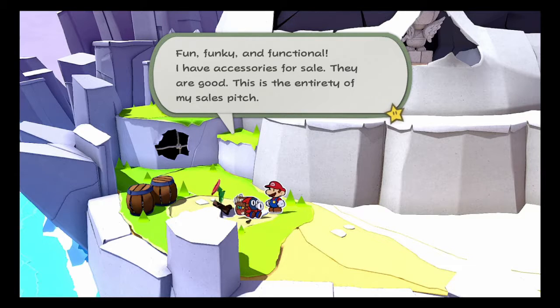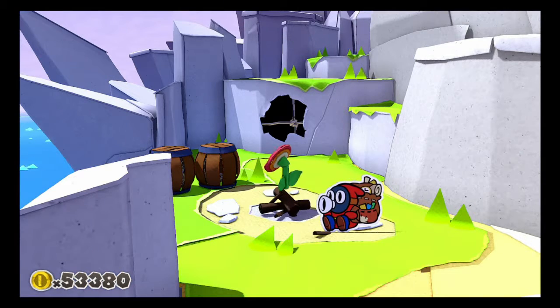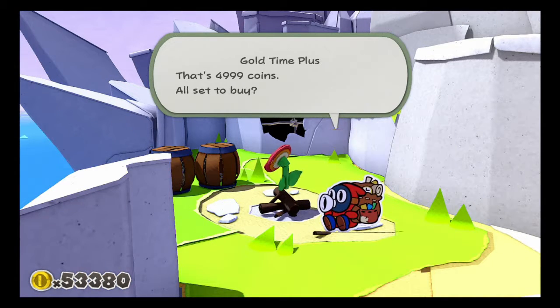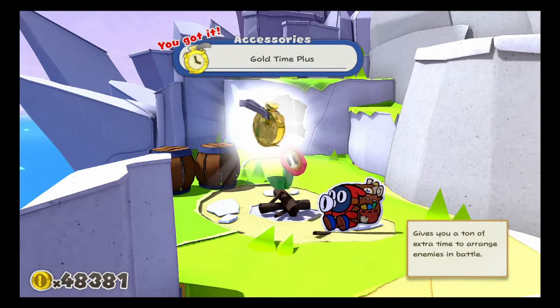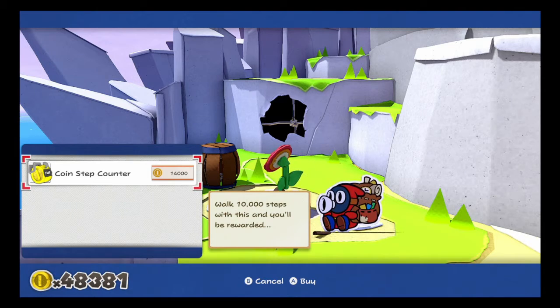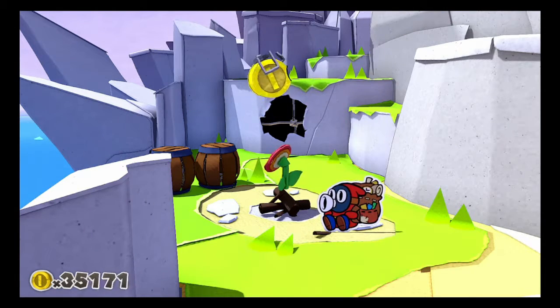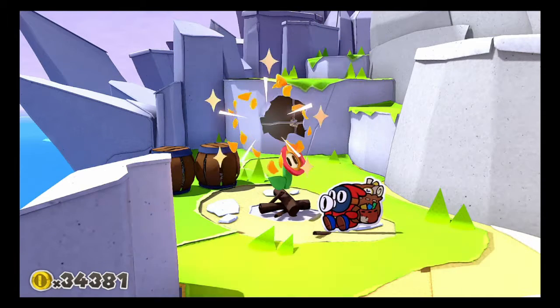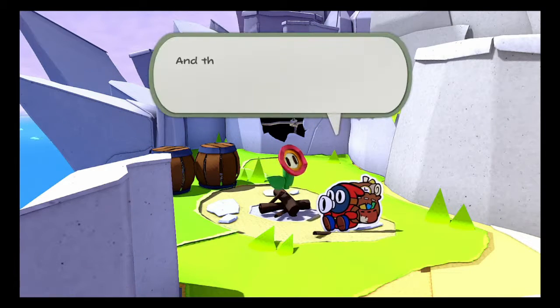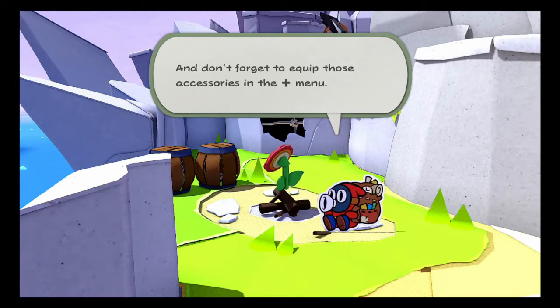Fun, funky, influential - I have accessories for sale, they are good - that is the entirety of my sales pitch. We've got Gold Time Plus, gives you a ton of extra time to arrange enemies in battle - yes please. And we got the Coin Step Counter - walk 10,000 steps with this and you'll be rewarded. And that was the last of our stock, completely sold out for now. Check back soon, bring your coins, and don't forget to equip those accessories in the plus menu.